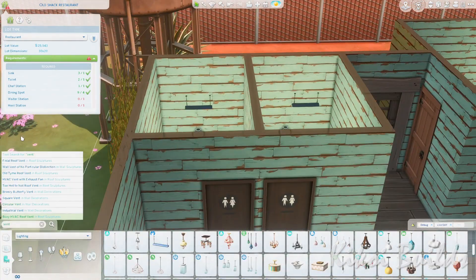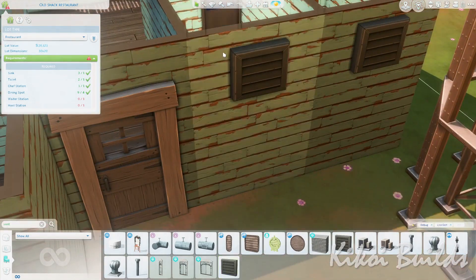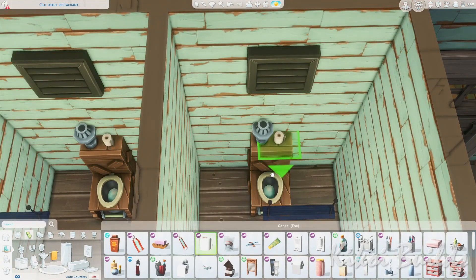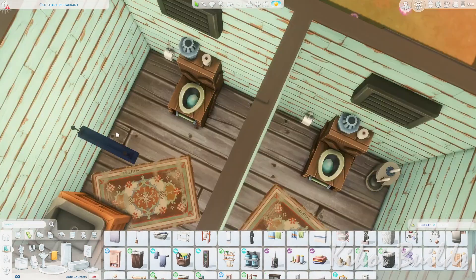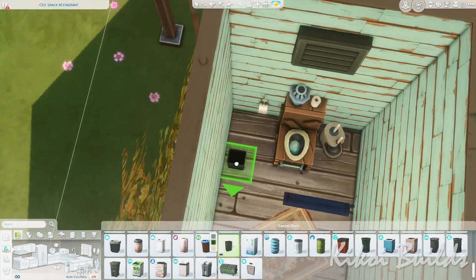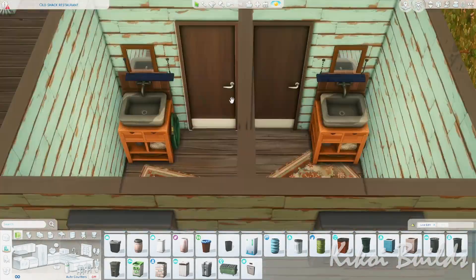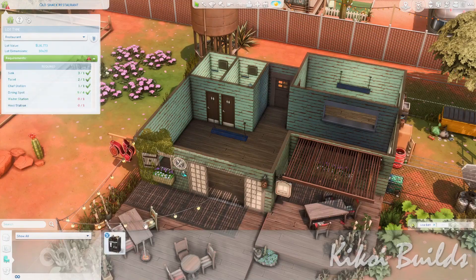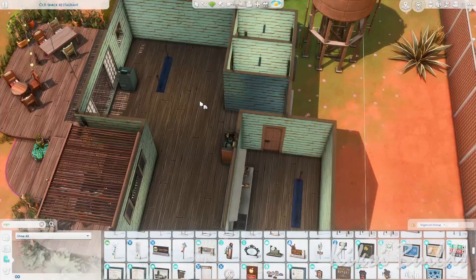For the interior you're seeing now — the restrooms — I used some very old-looking, wooden-made toilets. I think they came from the debug menu and are actually the wooden toilets your Sims can build on the woodworking table. The sink I placed inside those restrooms is from Eco Lifestyle — I thought it fitted perfectly with the style.